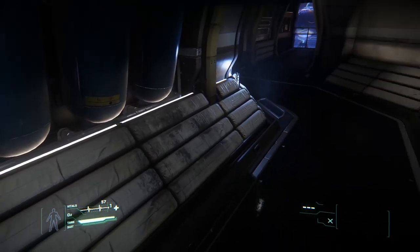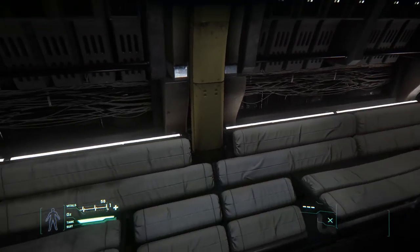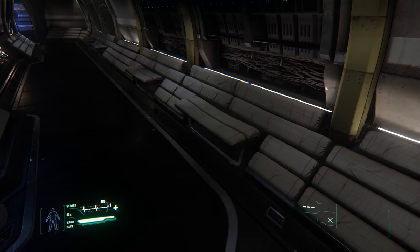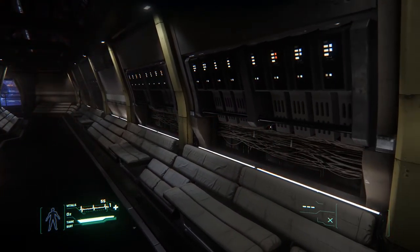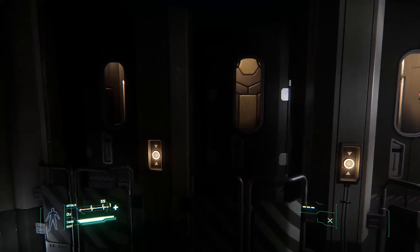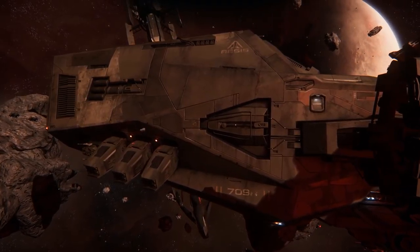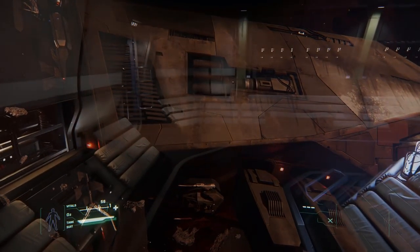As we progress further into the ship into the crew compartments, we begin to see the worn look of the Aegis Reclaimer. This fits in with the lore — as I understand it, the Reclaimers are not new ships. They're a very old design that is no longer in production by Aegis, so you can't get these new. All Reclaimers floating around in the galaxy were built quite some time ago and are essentially traded second-hand. You can see the seats are bowed, the fabrics are dirty, there is exposed wiring. The Reclaimer is not a new design — it's something that's been in service for a very long time and you're buying a rugged, reliable, but aged ship.